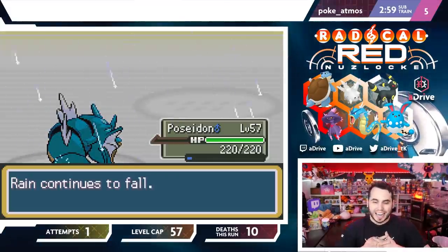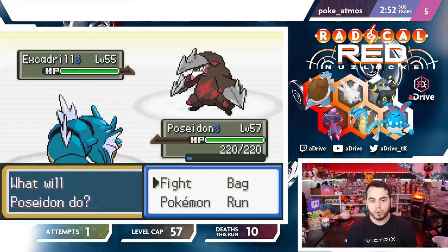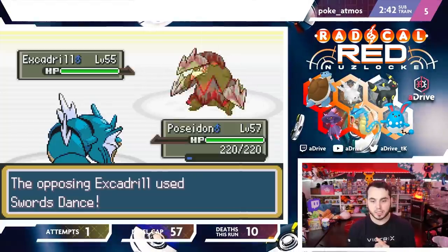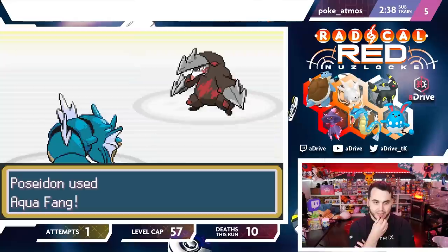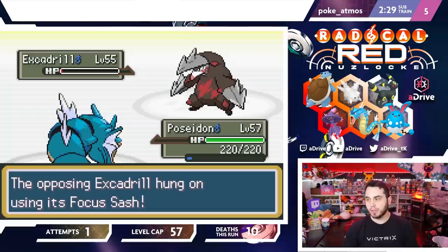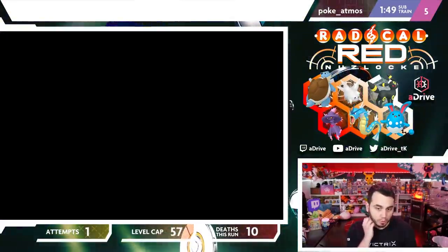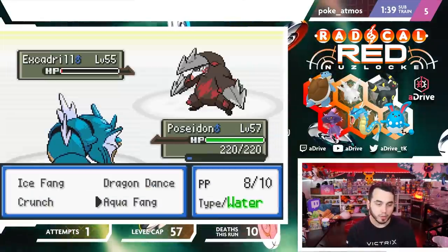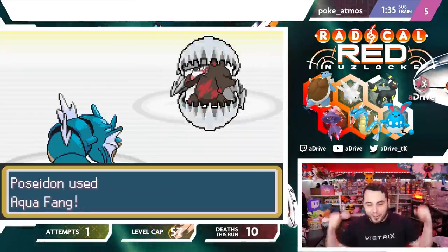I kind of want Kang to come in — it's going to be Excadrill. I'm going to stay in for one hit and click Aqua Fang. He Swords Dances — he's going to be sitting at plus two. I get an Aqua Fang off and that knocks him down to Focus Sash. Now I have to decide: the only concern is if I forgot the Chardy Berry on him, or I get flinched. I'm going to Aqua Fang — he goes for Rock Slide and misses!